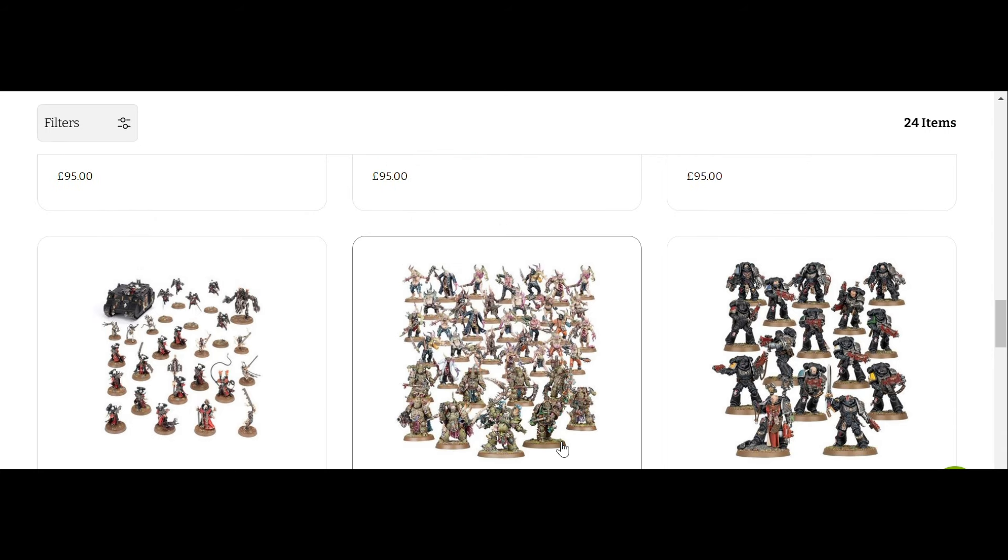The Death Guard box is probably one of my least favourite combat patrol boxes. I do like Death Guard, but I don't like Poxwalkers. The amount of Poxwalkers is just so obscene, and you've got very few actual Astartes — just Typhus. Typhus also causes an issue because you can't have two of him, so buying the box twice is a problem. And if you're getting into the game or hobby, having a lot of models to build and paint, even snap-fit, can be a deterrent.